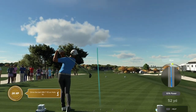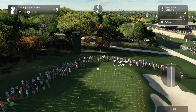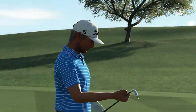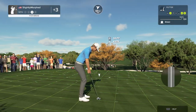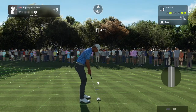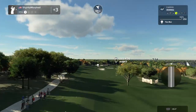Wind blowing right into our face. I'm loving all the changes except for the greens being a little weird when you're going downhill — you could tap it and it just will not stop. Another thing is splash shots. When you're splashing out of the bunker in real life, your shot has a ton of spin on it.